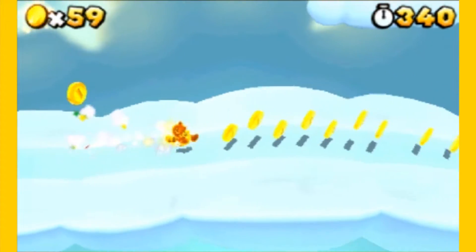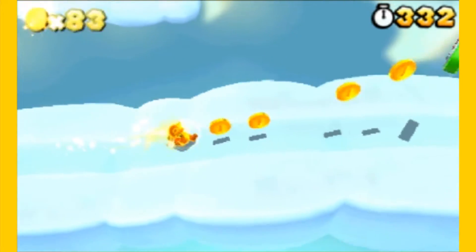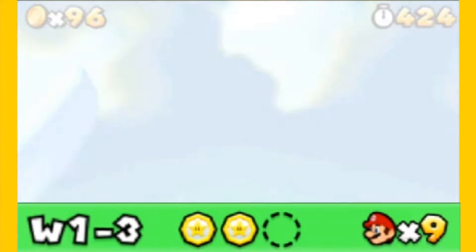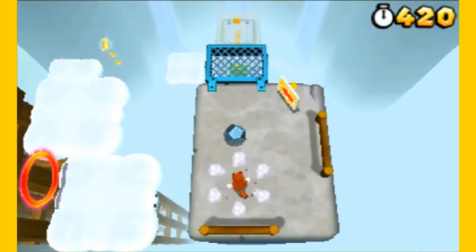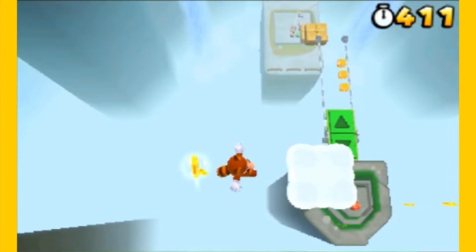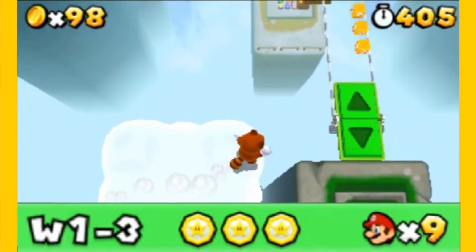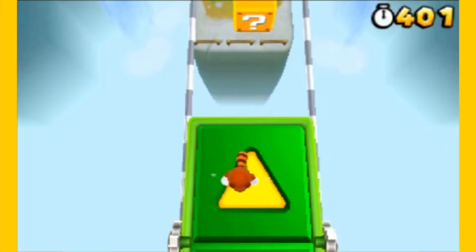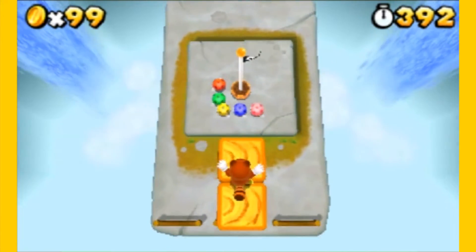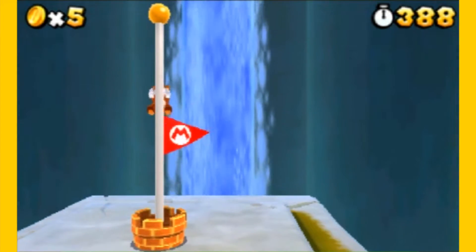Here we are in a cloud stage or cloud minigame of sorts — it's nothing. Just run through it, and I believe there's a Star Coin at the end you're going to want to get. Do a nice little ground pound for effect. There's a Star Coin right down there, so I'm going to gently glide down to it. The raccoon leaf is so broken — I don't know why they made it so that you could basically never die. But that's the thing you can do, and it's kind of cool. I thought I was going to miss the flagpole there, but we got it — no problem.